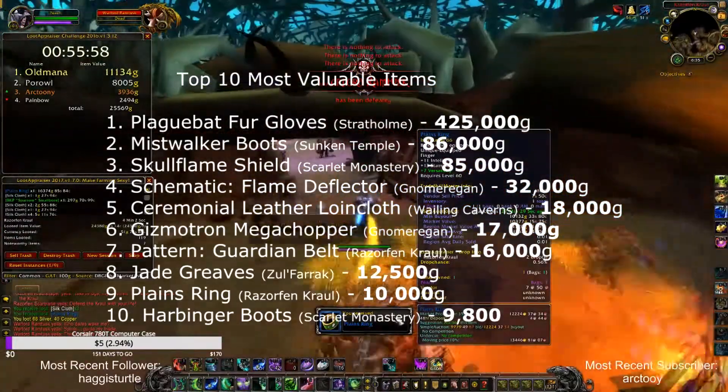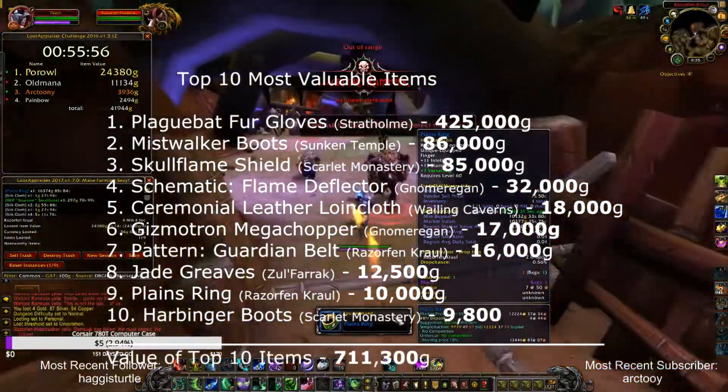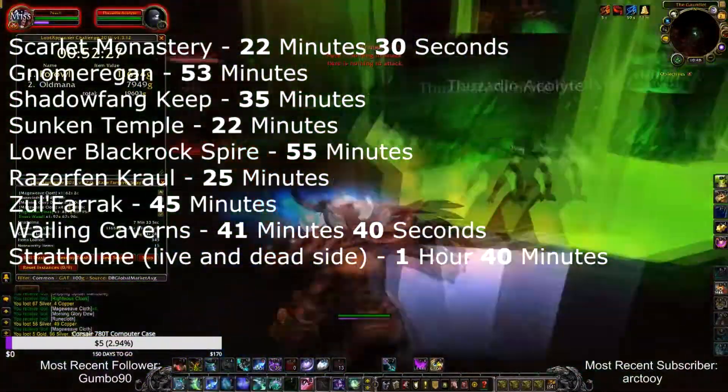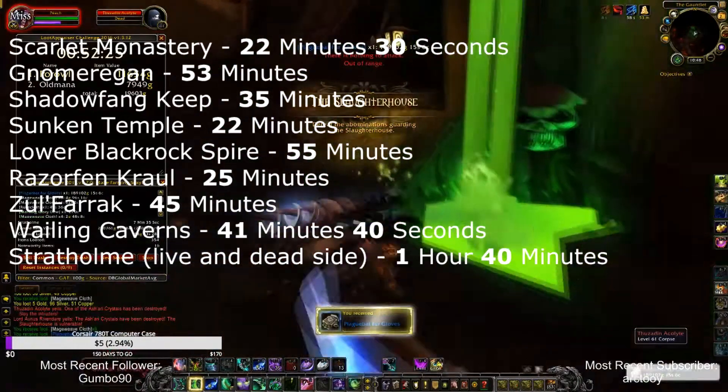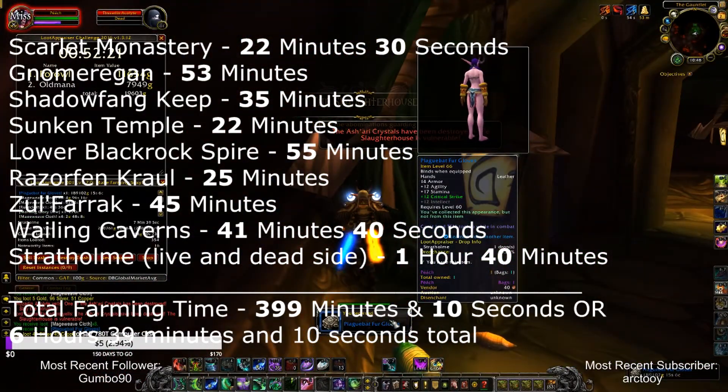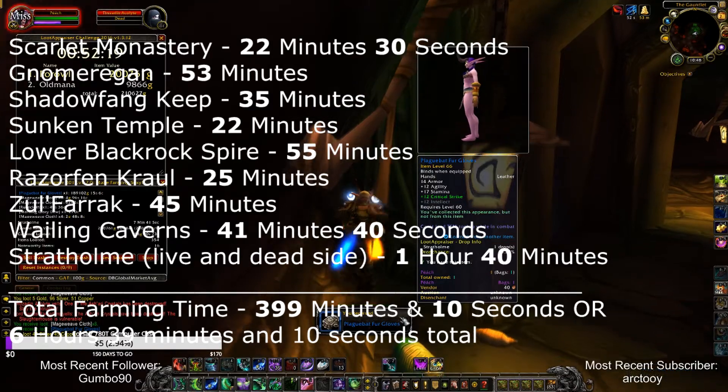Here's a list of the top 10 items that I got. These items are valued at 711,300 gold. Here's how long it took to do each dungeon 10 times. My total farming time is 399 minutes and 10 seconds, or 6 hours, 39 minutes and 10 seconds total.